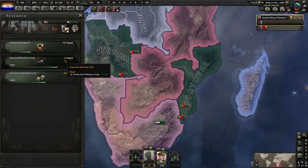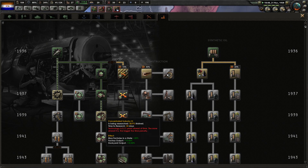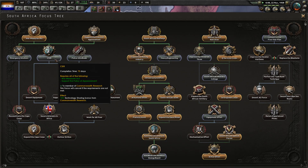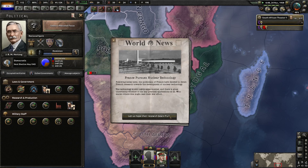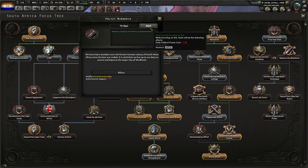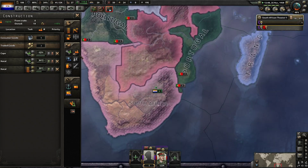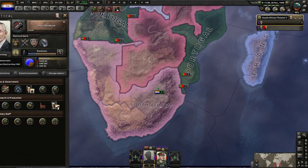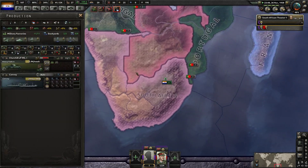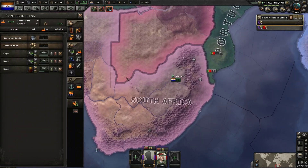The extra Commonwealth thing - I don't know how this works, is it extra on top? I don't know, I'm just gonna grab the Windhoek thing, and then we grab that, then we suppress those guys. That should be good.